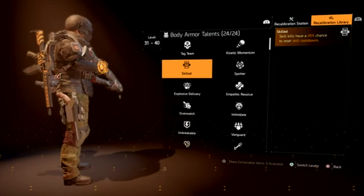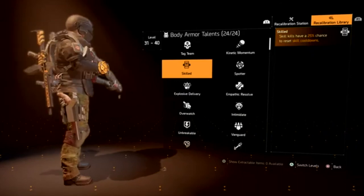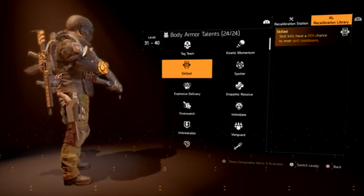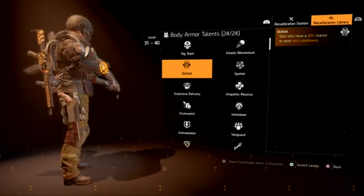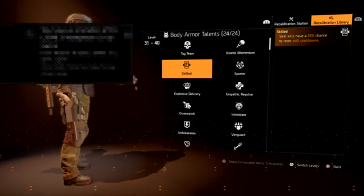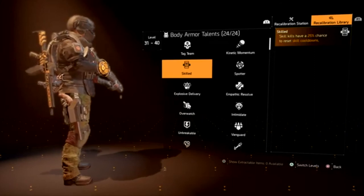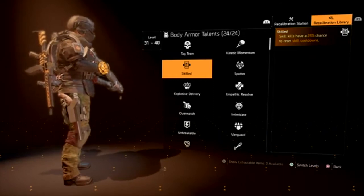The most fun mission we had recently was the manhunt mission of the first set, where you completely revamped a few things within the Roosevelt Island mission — that was genuinely fun. Why can't we have manhunts not just for final bosses but also for minor bosses, connected to missions with some kind of change, rather than just giving them to us as bounties? That approach looks like a lazy way of saying the developers don't care.